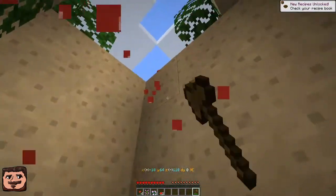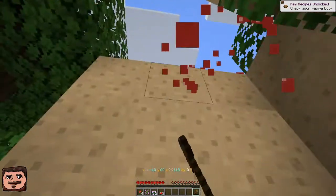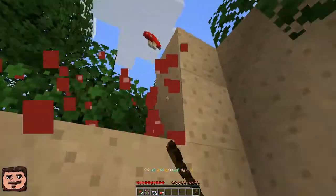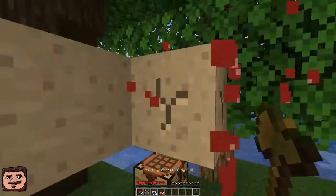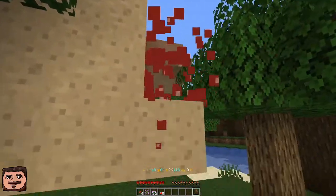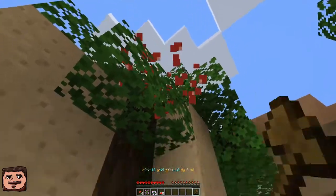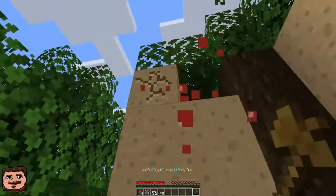I'm going to collect the red mushroom here and also the brown mushroom, so we can have an instant food supply — some mushroom stew, or soup, whatever you want to call it. I think it's called mushroom soup. I could be wrong. Well, I guess we'll find out as soon as we make it.